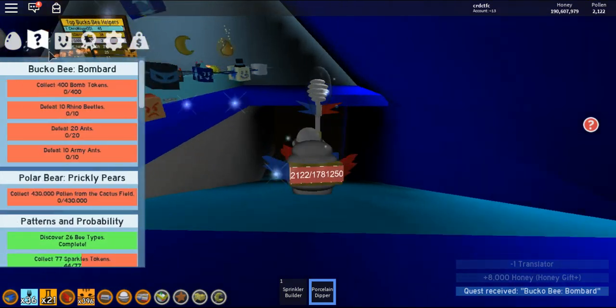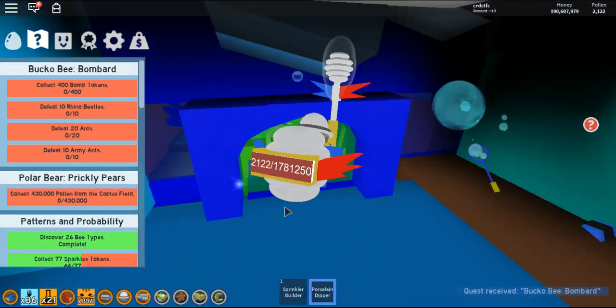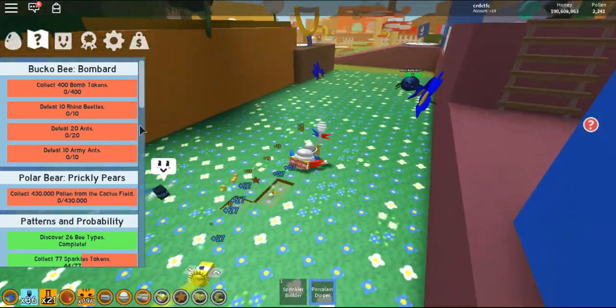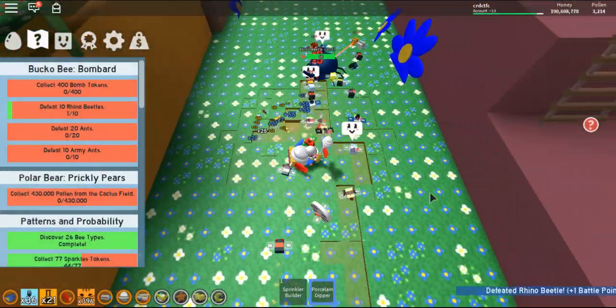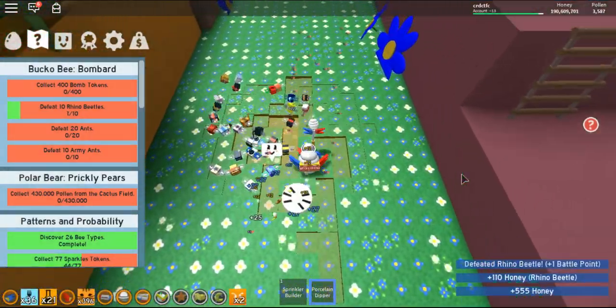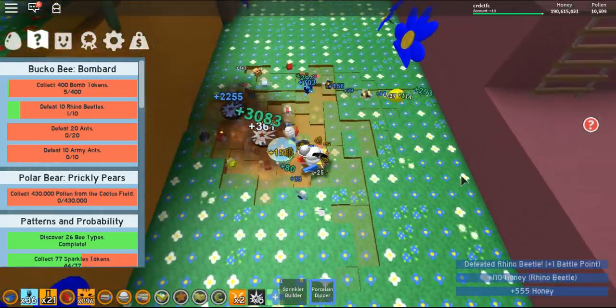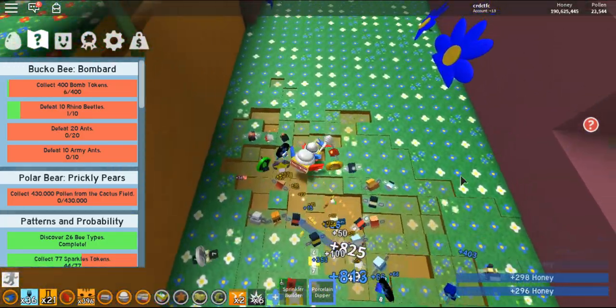Bucko Bombard quest — what's that? 400 bomb tokens, 20 ants, 10 army ants, 10 rhino beetles, 400 bomb tokens. Shouldn't be that hard because I've got a lot of demo bees — a lot, like literally a lot.